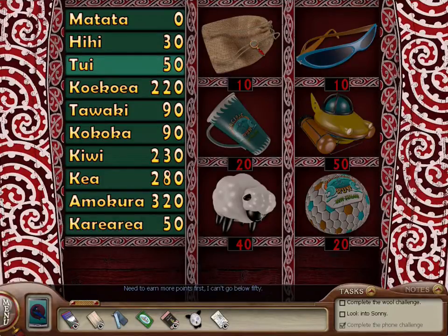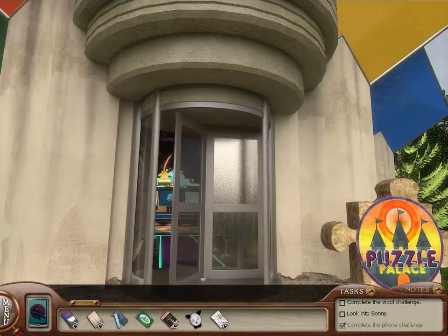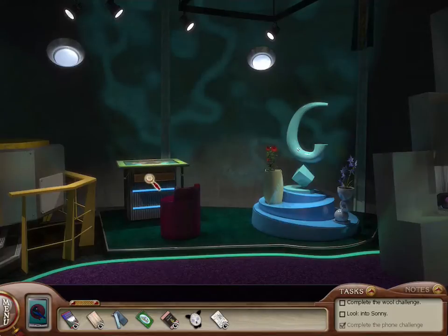I need to earn more points first — I can't go below 50. Unfortunately, because of the rulebook, we can't go below 50 whenever we make a purchase. I guess so that we won't jeopardize ourselves too much and get ourselves eliminated or something like that.